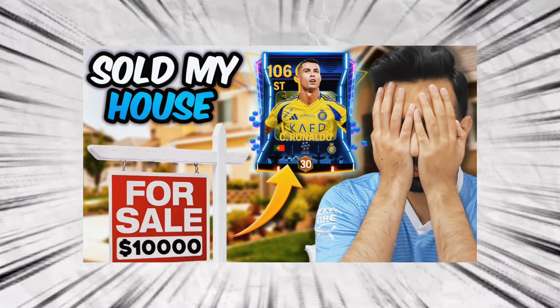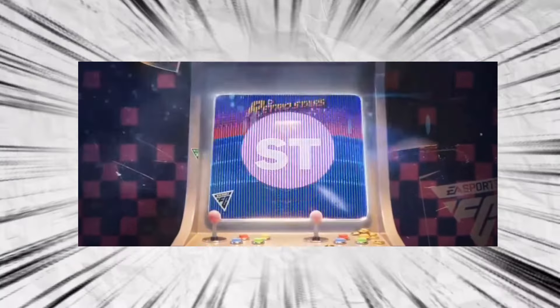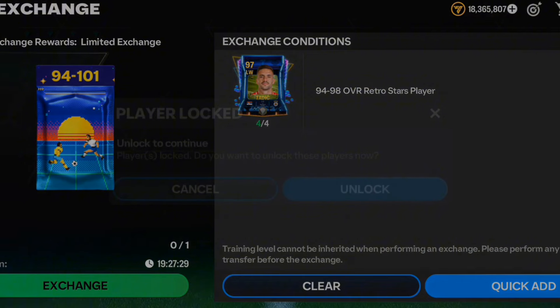In this video I will try to get Ronaldo at any cost, and by the end of the video you will see Ronaldo in my squad. I dream of packing him from the store or from the exchanges, and whenever I do that I will do this celebration. I'll open all the store packs with FC points and gems, and also do Retro Stars exchanges. Watch till the end — like and subscribe, let's aim for a thousand likes!